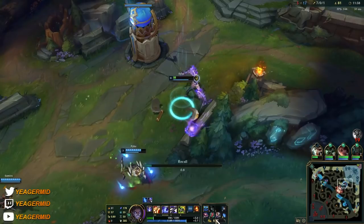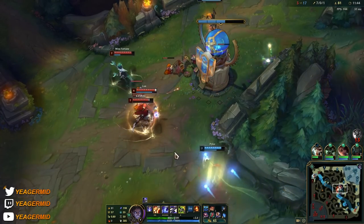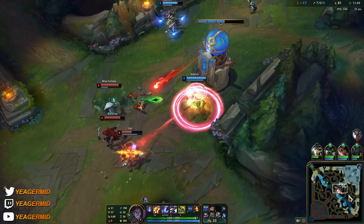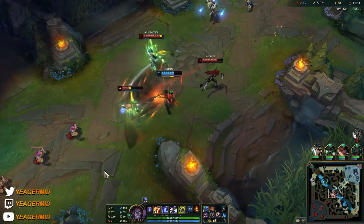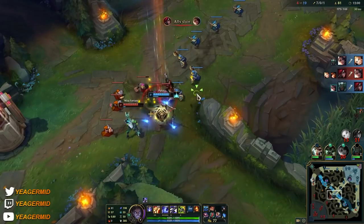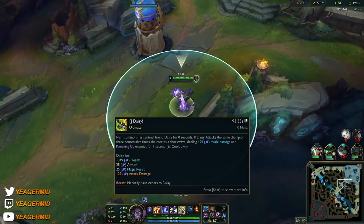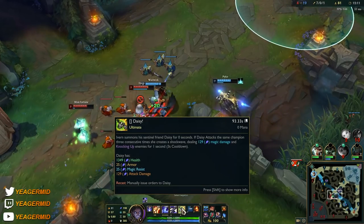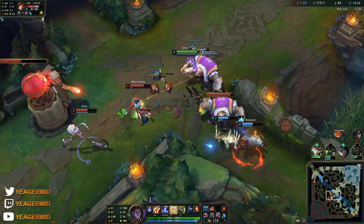At this point in the game you can either get Zhonya's Hourglass or Cosmic Drive. Zhonya's as the second item after Everfrost can be good if you're playing against AD assassins or champs with extremely high burst damage. Otherwise, I really like to get Cosmic Drive first because that gives you a bigger power spike, then get Zhonya's as the next item. But if you're playing against AD assassins, you can sit on Seeker's Armguard and upgrade it after you finish Cosmic Drive — that way you don't fall too far behind damage-wise.